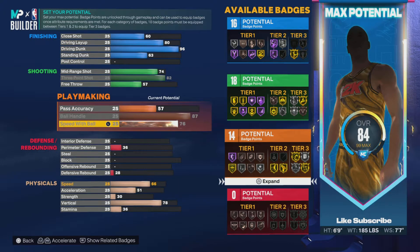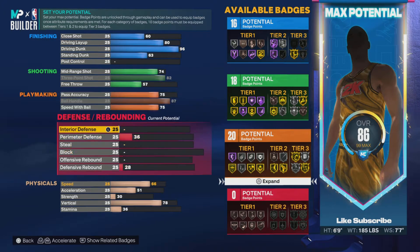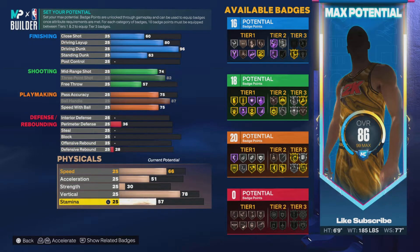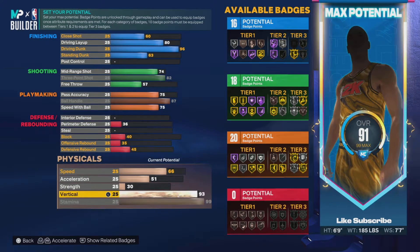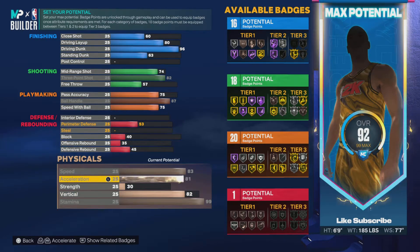Leave ball handle at 87, speed with ball you could put at 75. Pass accuracy, put that at 75 so you get LeBron's pass. Vertical, put at 82. Stamina, leave it at 99. Speed all the way up, acceleration all the way up.